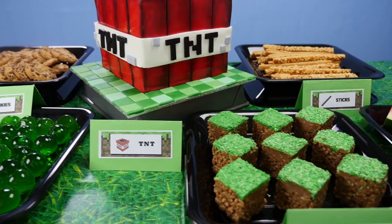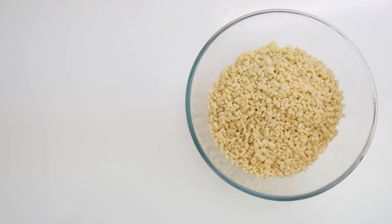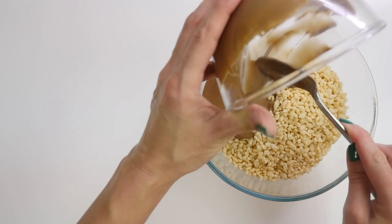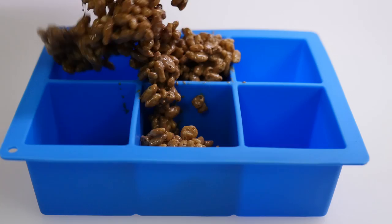Let's start with the grass blocks. To make them all you'll need is rice bubbles and milk chocolate. Temper the chocolate and pour it over the rice bubbles. If you don't know how to temper chocolate, just search for Reardon temper and watch the chocolate secrets video and it will explain it all there. Once it's all mixed together, tip it into a cube silicone mould, filling up each section and press down firmly using the back of your spoon.